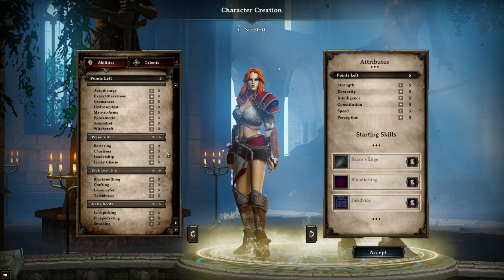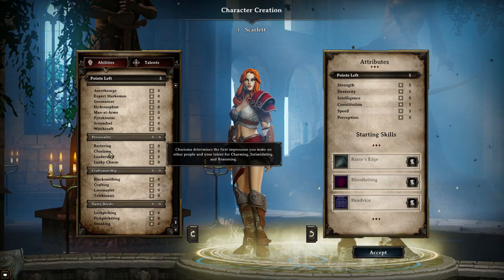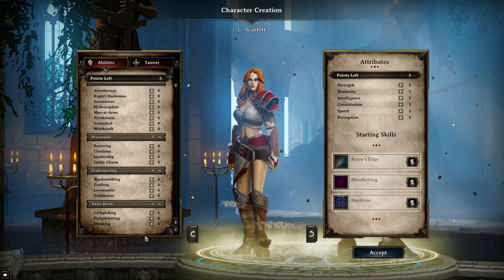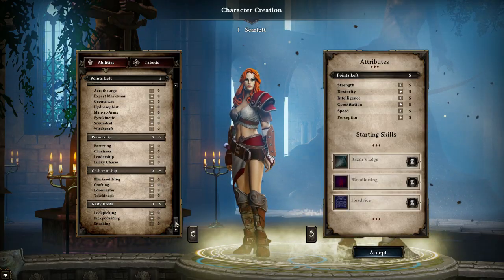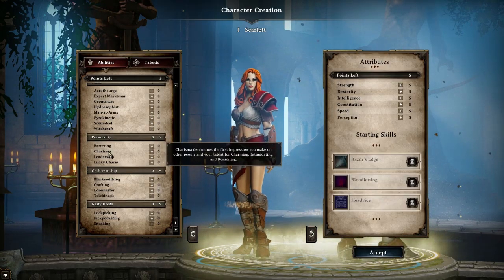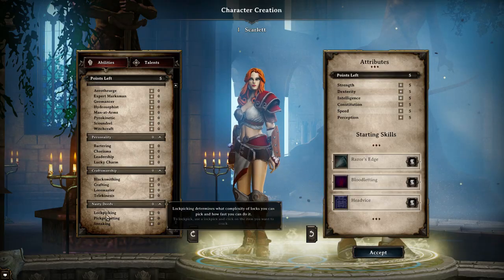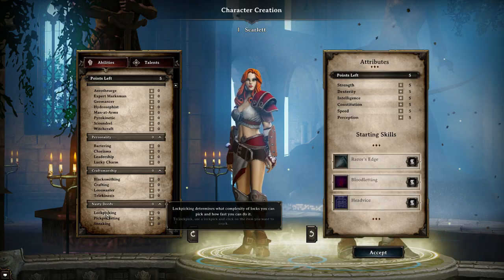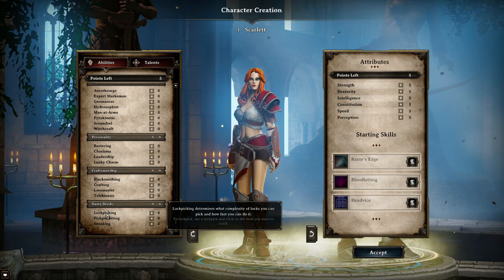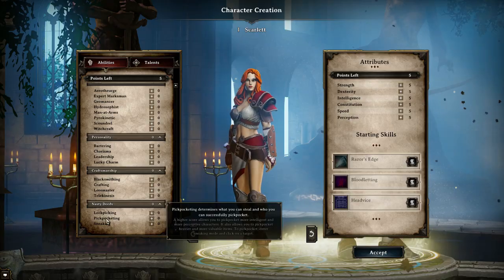That about does it for leveling priority. While we're on the topic of abilities, let's talk about abilities I don't think matter at all. I would avoid putting points into Charisma, Telekinesis, Lockpicking, and Pickpocketing — I don't think any of those matter, as there are always other ways to get things rather than stealing or unlocking a chest. As far as lockpicking is concerned, as long as somebody is Blacksmith enough to repair your weapons, all it takes is a few whacks with a two-hander or one-handed weapon — you can usually unlock doors and chests just by beating them to death. And pickpocketing is the same way: why would you steal from somebody when you could just murder them for experience?